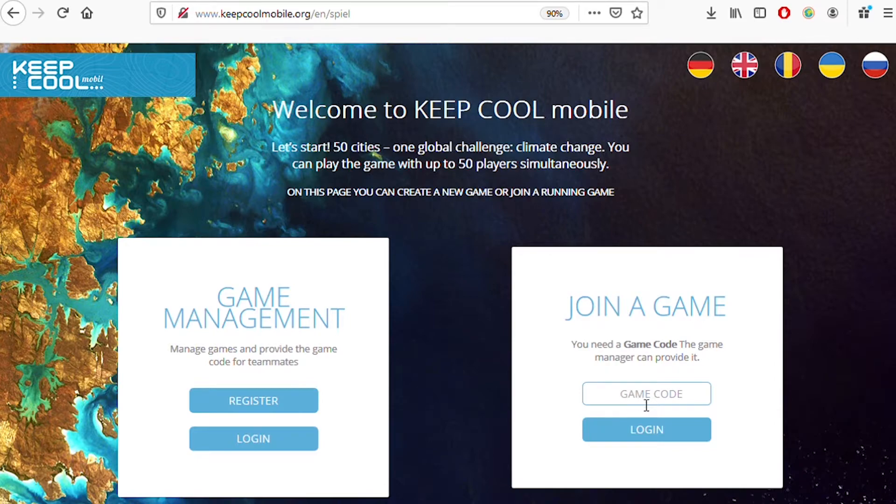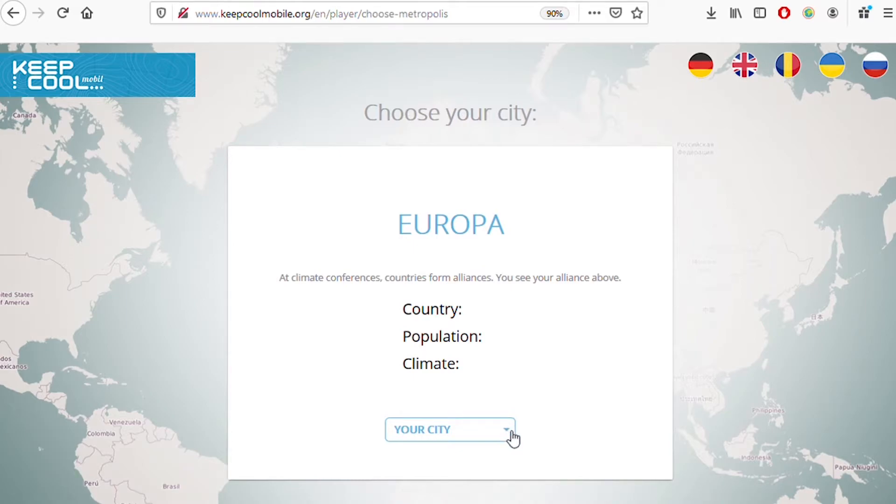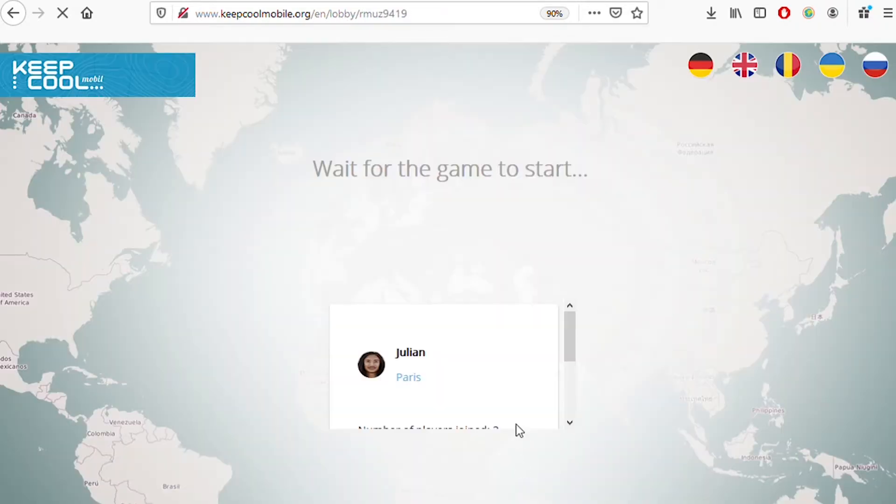If you want to play, you'll receive a game code from your game manager. It's always four letters and four digits. I log in, put in my name, and take a photo of myself. Then I'm asked which city I want to be, because up to 50 mayors can play in parallel online as mayors of major cities. I choose Paris, France.